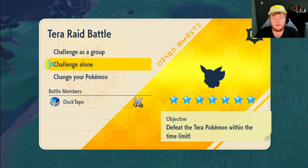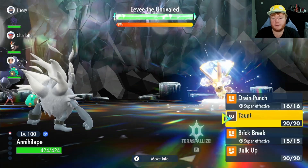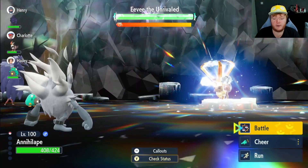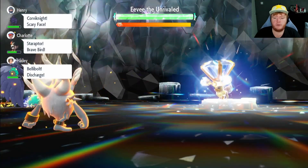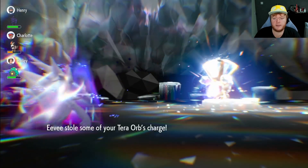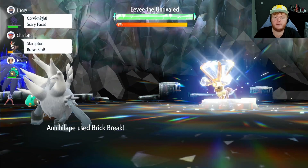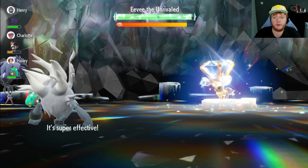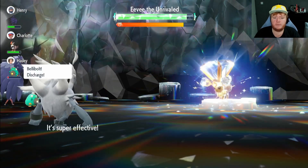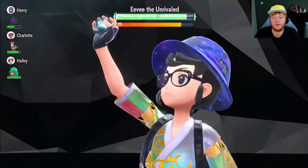Now into the seven-star Eevee with Annihilape. Because of Defiant, it's pointless for Eevee to lower our attack. The first two turns, use Bulk Up — the only move Eevee can use is Bite because you're Ghost-type during those turns. Eevee should remove negative effects from itself and steal your Tera charge after the second Bulk Up. If it doesn't steal your Tera charge, just wait until it does — there's no point carrying on otherwise. Then I use Brick Break three times to get our Tera charge back.